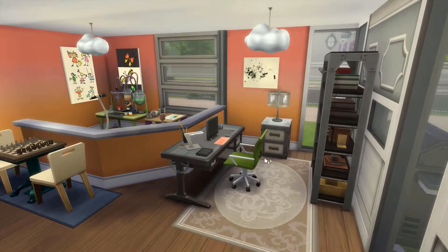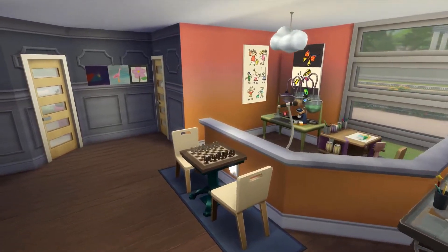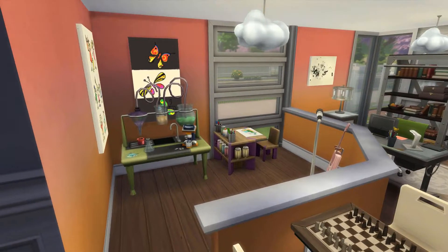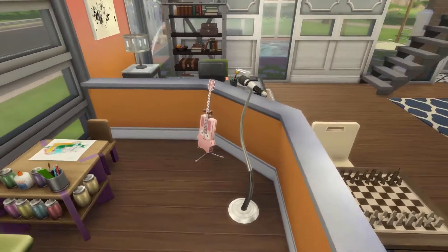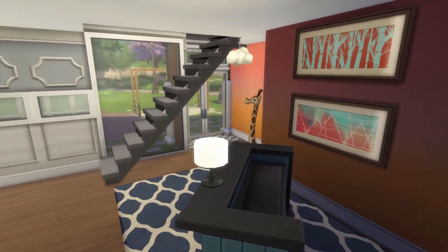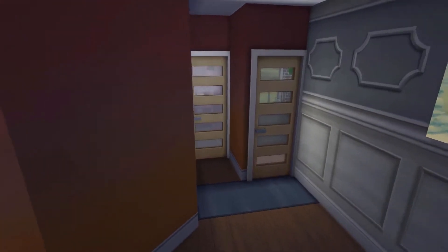The first thing we see is the home office area, just a little PC desk and a bookshelf. Over here is a little skill building section mainly for the kids. We have the chess table, the drawing and the signs, and then a couple of pieces for the adults to use. We have the bar there and just through underneath the stairs is the back door to get to the back garden.